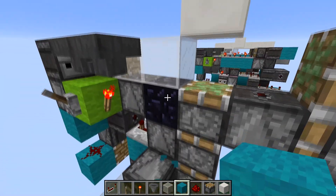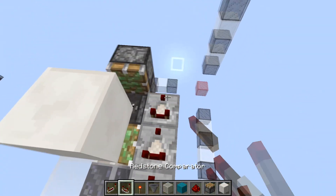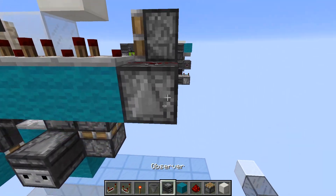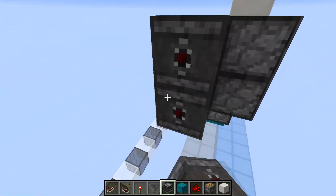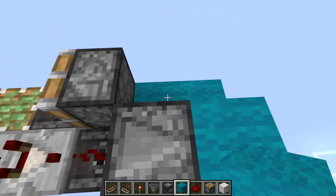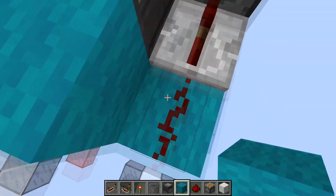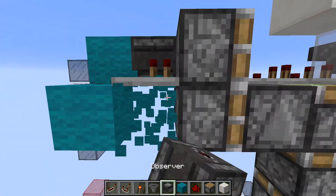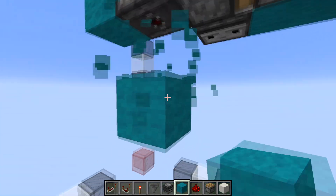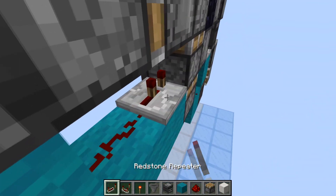A lot of it is also done by this hopper ROM here. To build that we're going to do three comparators coming from this hopper circuit, which go into a redstone dust which is on top of an observer facing up — this will be used for later. This will be detected by an observer and will power this block and this dust here, going into this repeater. Detecting an output from the repeater, we're going to have an observer there which will go into a block, redstone dust, and a four tick repeater here.